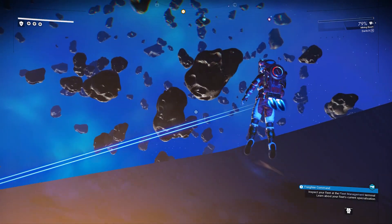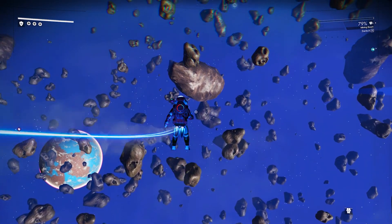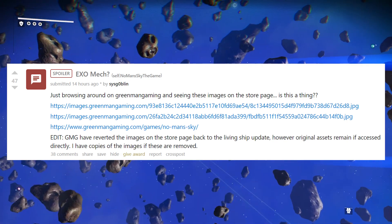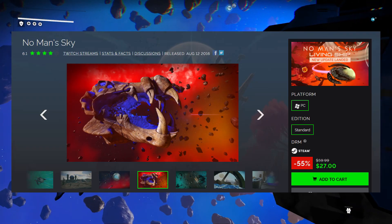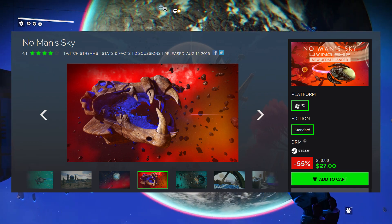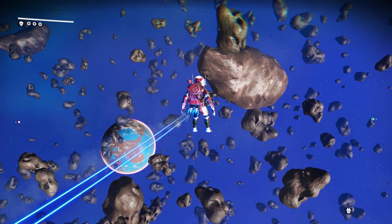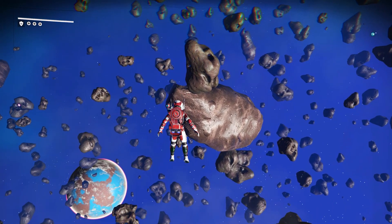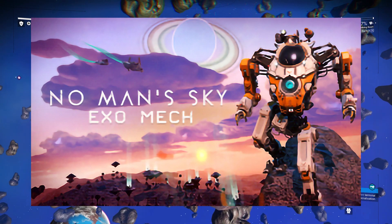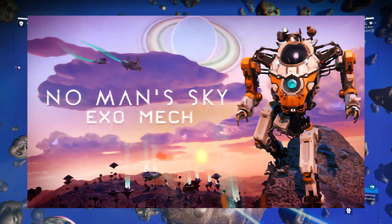A huge shout-out to the Reddit user called CisGoblin for actually stumbling upon this, because nobody was paying any attention to it. Apparently, Green Man Gaming — a website that specializes in selling CD keys and games, and yes, they are 100% legit, I've used them in the past — leaked a bunch of images from this supposed upcoming update that, according to this screenshot right here, is most probably going to be called the Exo Mech update.